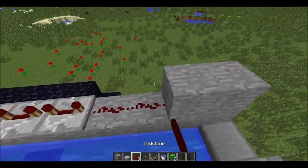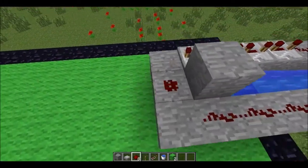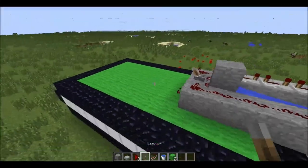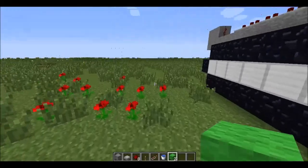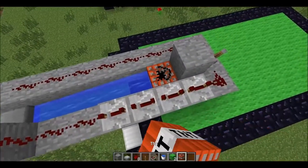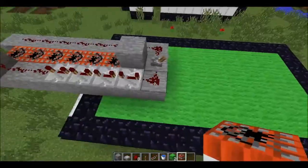Extend that along — remember to miss that first one out — and place it from here. Okay, so that sort of looks like a tank, and then you can dress it up a bit, give it some cool features. Other than that, that is your TNT cannon tank building skills — that's how to build a tank in one video.